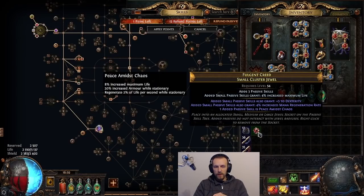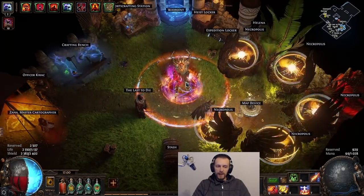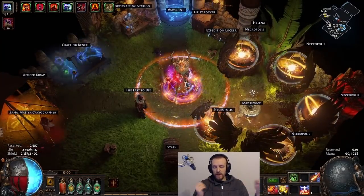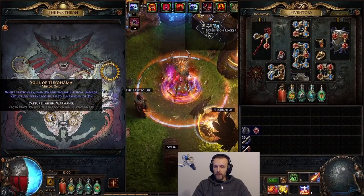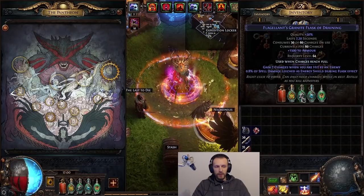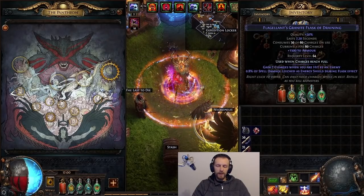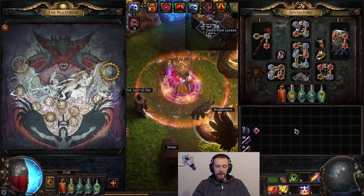You can also get on a cluster jewel: regenerate 2% of life per second while stationary. Also while leveling, I was using Cast While Channeling with Body Swap, and it does count as you being stationary when you flicker between enemies with Body Swap. You can also get more regen from Banturn - regenerate 2% life per second while stationary - so I'm going to be upgrading that one. You can also get up to 3% life regen per second during flask effect, but I don't have that mod unlocked yet, so I can still get that one.